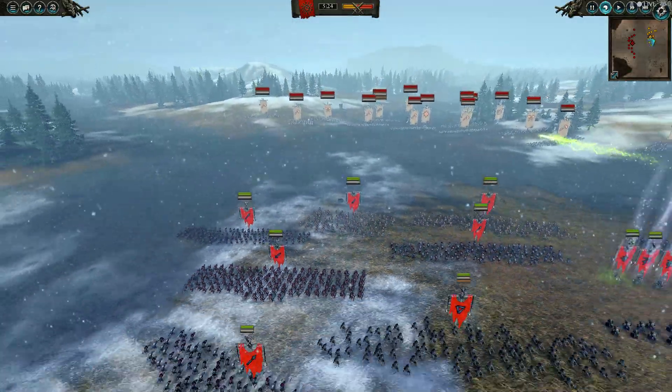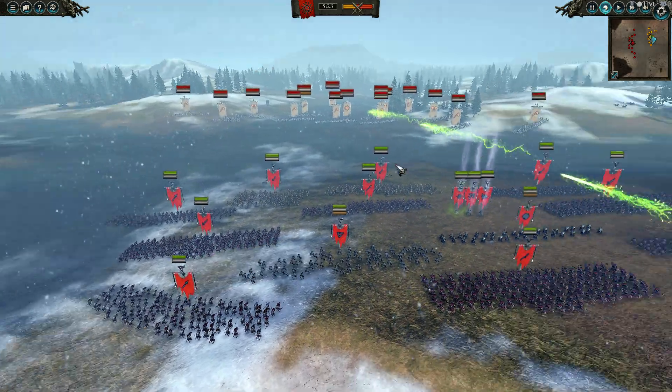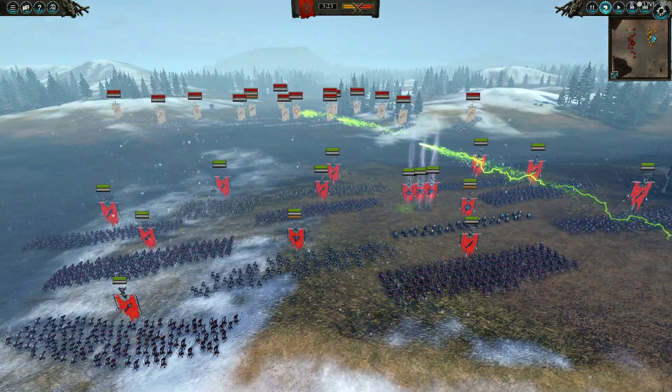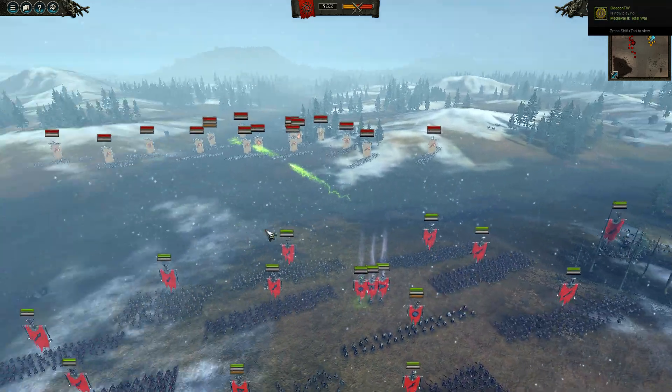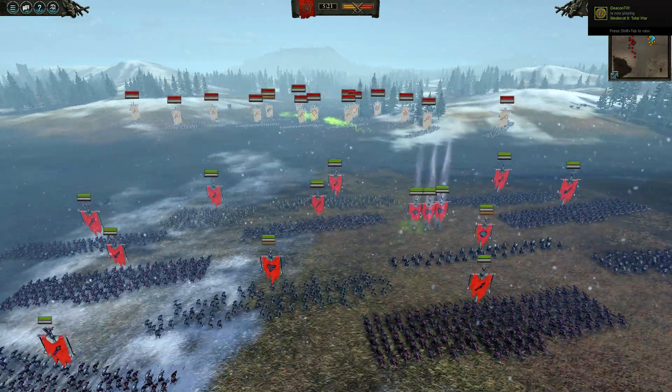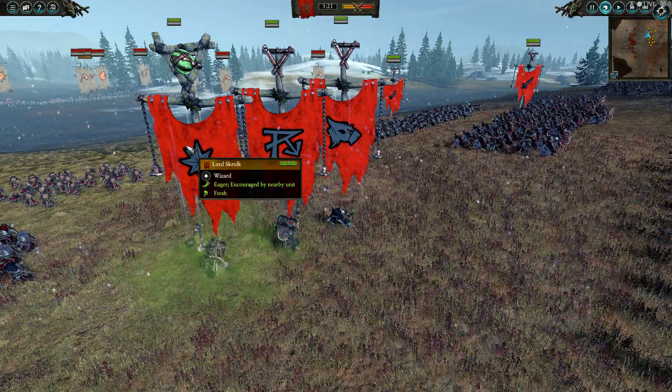The snare net will slow the whole army down and pretty much allow us to reposition if we need to. I've got a number of clan rat spears put around on the corners — one, two, three, four I think. And then I've got a couple of clan rats and then slaves in the front, and my leadership core is an Ashashan, a warlock engineer, and Lord Skrulk.